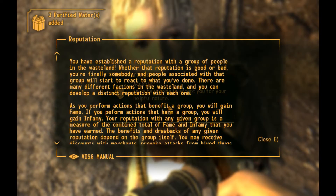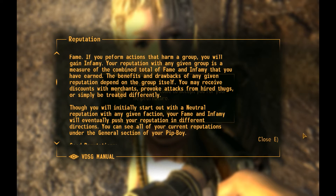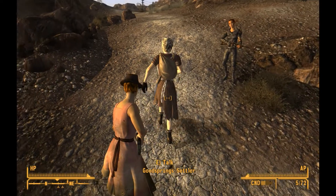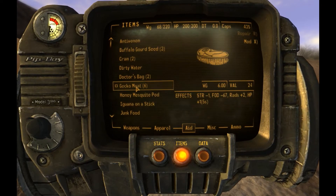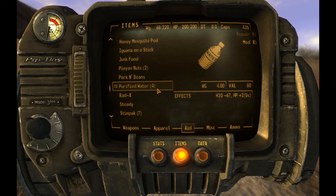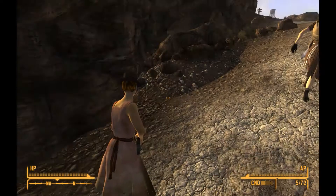A reputation screen comes up — this is telling us about reputation. You get fame and infamy as you do good or bad deeds for certain factions. Folks have come to accept our helpful nature in Good Springs — we're an accepted member of the community. I believe what she gave me was some purified water, which will come in handy later if we're on the road and need a drink or because we're dehydrated.